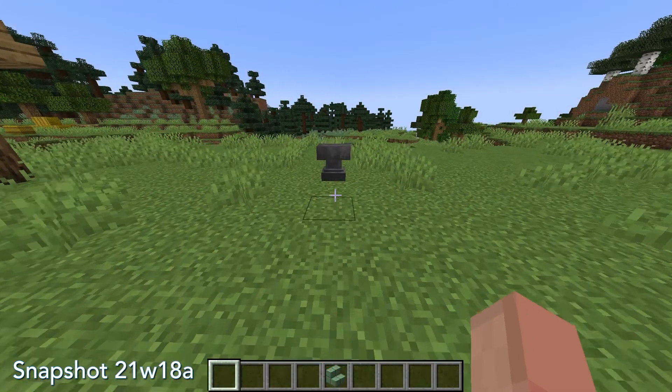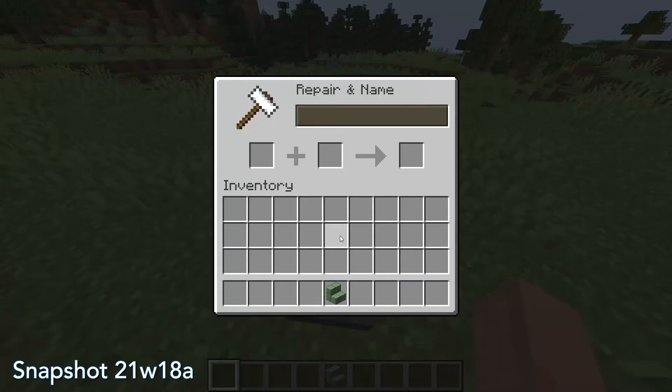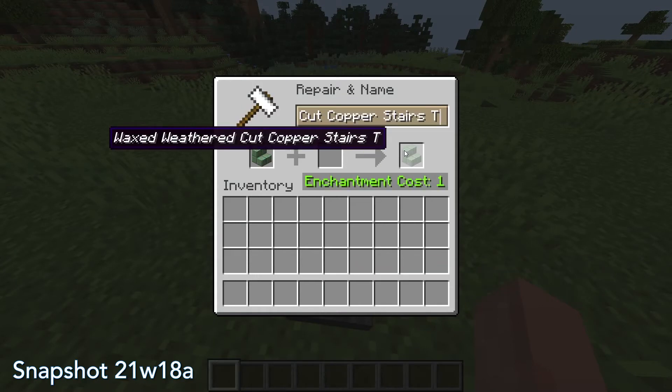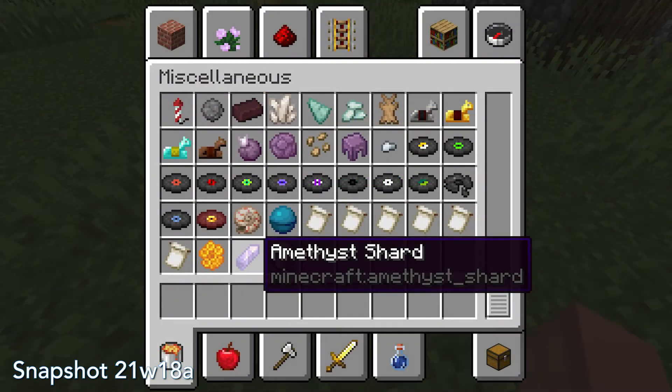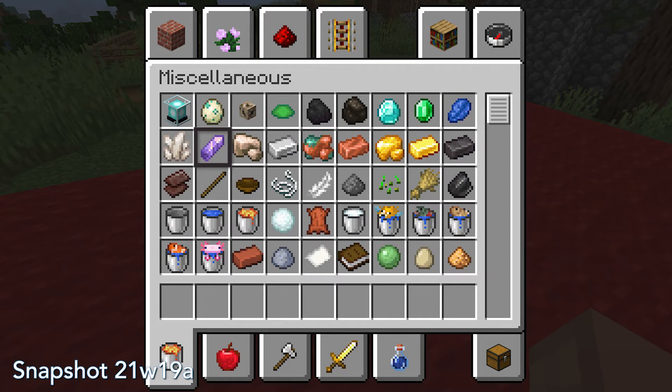Previous snapshots wouldn't allow you to rename items with names over 35 characters, such as 'waxed weathered cut copper stairs', but this bug has been fixed with the maximum character limit raised to 50. Finally, amethyst shards were not grouped with other gemstones in the creative inventory, but this item has now been moved in 21w19a to a more appropriate location next to all the other ores.